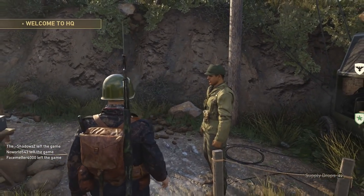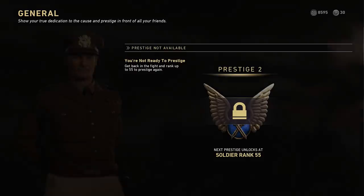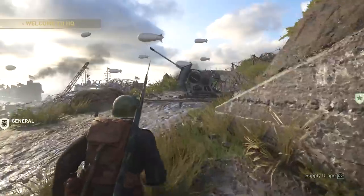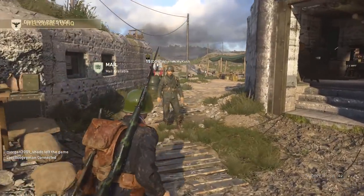Normally right here there's a dude that blocks your pathway, and this is actually the route to the general. When you're ready to prestige, you'll be able to come through here and talk to the general and of course prestige and get a bunch of fanfare. There's also another AA gun up here, so if somebody's in your lobby and they're prestiged, they'll be able to go up here and use that gun.